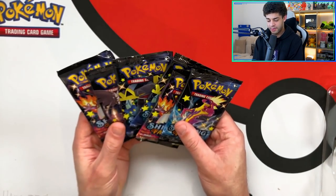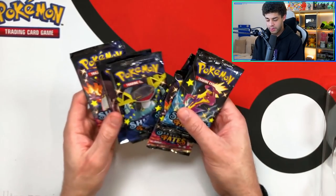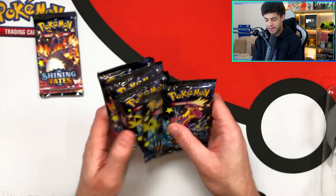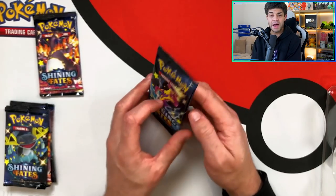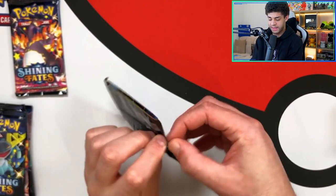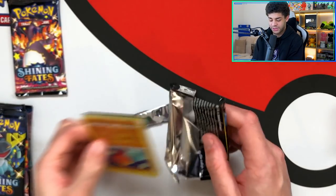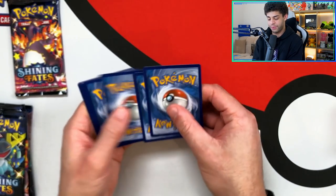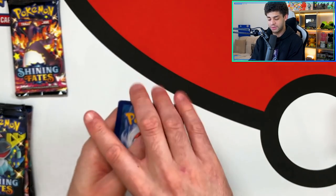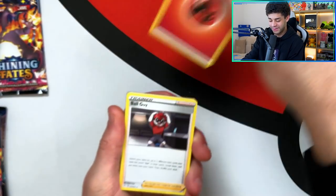We'll save this Charizard pack till last and open up these packs. Mad Party pin collection box — let's get into it. Can we pull shiny Charizard? Let me know if you think the pin collection boxes are going to be better or if the Pikachu box will be better. First pack of the day — I'm going to guess fire energy. Fire — should have gone with it!